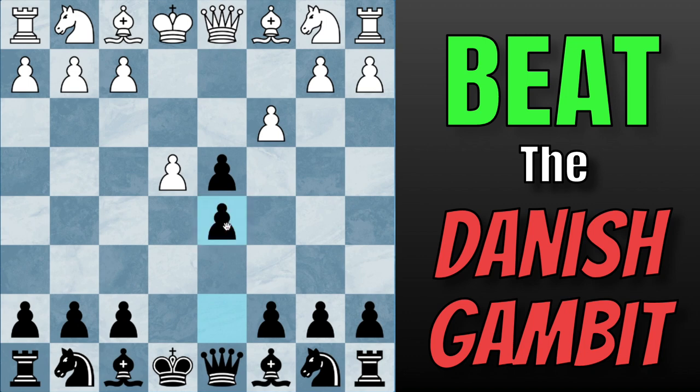So, Pawn to D5 — what is actually the point of this move? The point is that because White has not developed anything yet, we have the opportunity to strike in the center right away. We're attacking this pawn, we're opening up our Bishop, and the main line here goes as follows: White captures on D5, getting rid of their undefended pawn, we capture back, and now White captures on D4 with their pawn. Now, White here has what is known as an isolated Queen Pawn, meaning it has no buddy pawns on either side to help defend it.